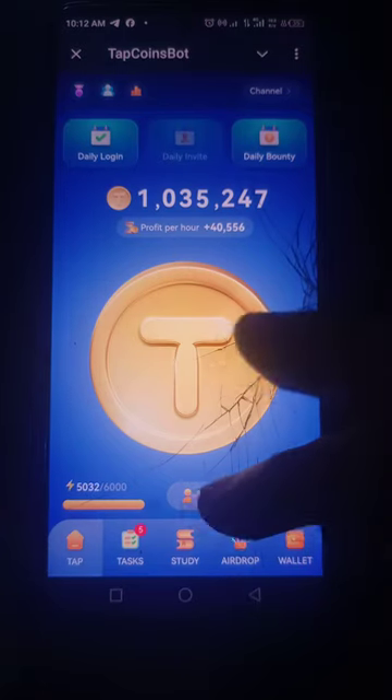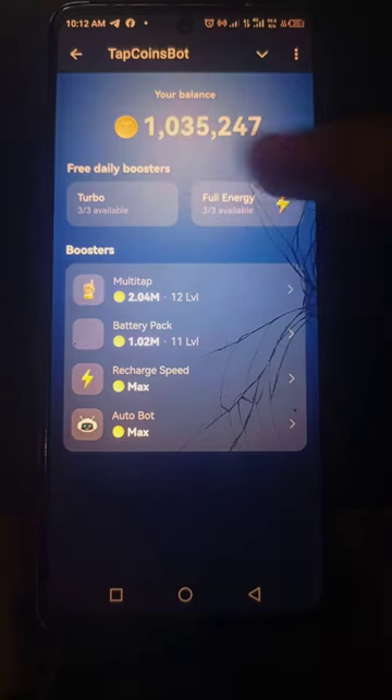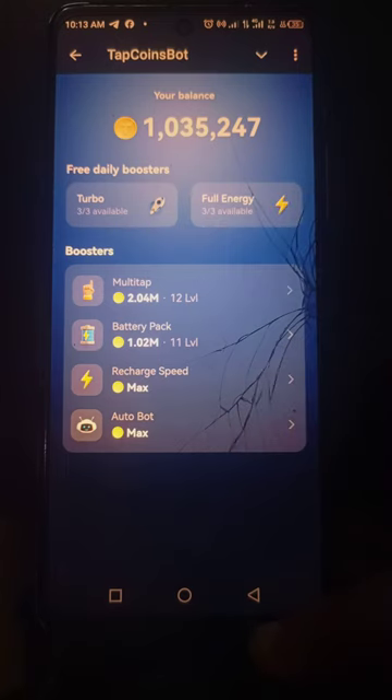The Boost feature — if you have finished your tapping energy, think of it as a lifeline. You click on Boost and you can get more tapping time. You can also buy Recharge Speed and Octobot from the boost menu to increase your mining.